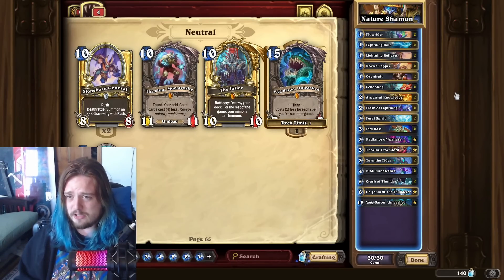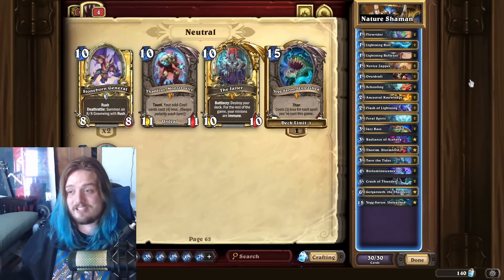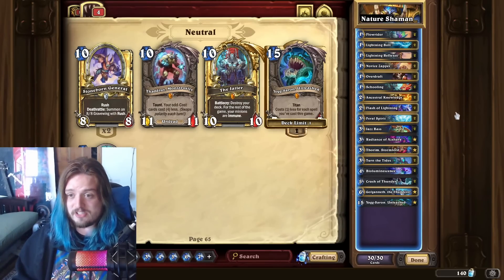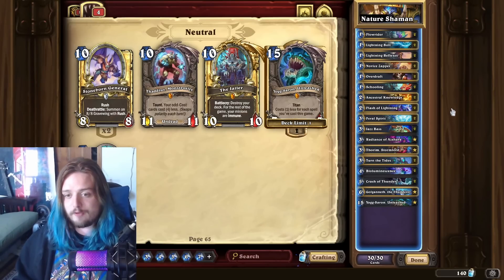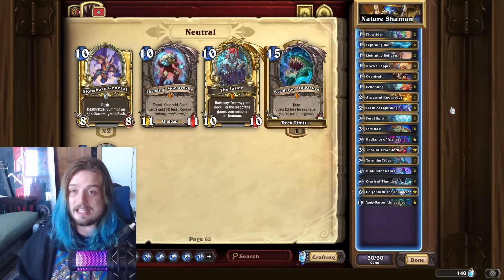Nature Shaman is still a powerhouse deck at top Legend to where some players are still trying to make this work to get qualifications for future Masters tours and for worlds as well. But everybody on the last day yesterday was just playing Druid. This deck can technically counteract it, but it's a solitaire meta to where if you draw your combo first before they draw their combo, then of course you're going to win the game. And that's something that I feel like a lot of people are not going to enjoy in this particular meta — how solitaire-like top legend really is.